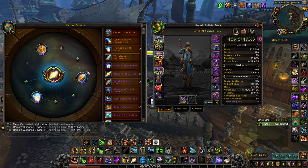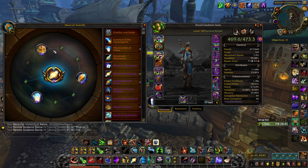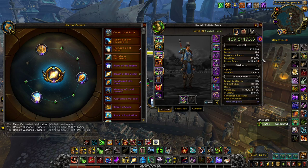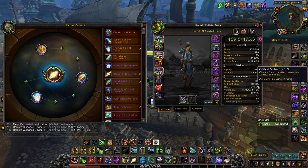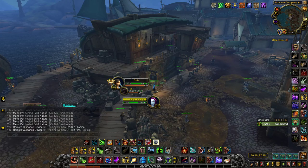Then I like Crucible of Flame rank 3 as a minor — just an extra dot that stacks up three times, decent hitting. I use Condensed Life Force — just a little shard that does extra damage and increases your damage. And Ripple in Space rank 3, which I mainly like because the agility proc procs often for hunters, and the 5% movement speed is really nice, especially with a Pathfinding pet — you're at 113% speed, then with Black Dragon Scale you're at 120%, and with Trailblazer active you're at 150%. This slot is interchangeable with Conflict and Strife or Essence of the Focusing Iris — use Iris at low haste, Conflict and Strife at higher haste.